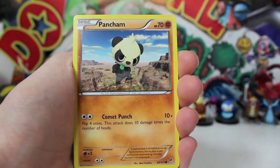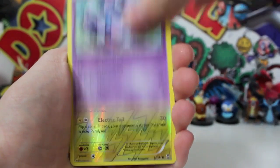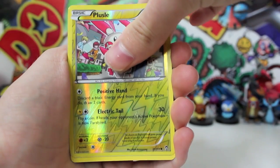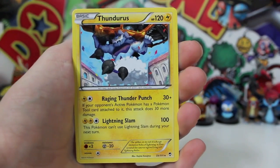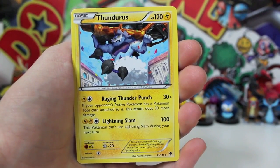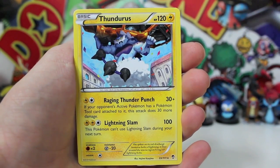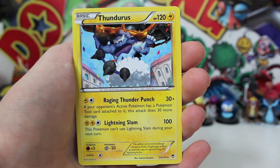We got a Super Scoop Up, a fossil researcher, Torchic, a Pancharm, Makuhita punching the air, a reverse Plus Power, and then — oh my gosh — it's a Thundurus regular rare. That is our luck right now: we have got a full-art promo card which is absolutely ridiculous, and then we pulled a regular rare Thundurus. Which is so hashtag cray.